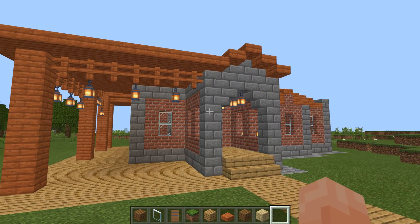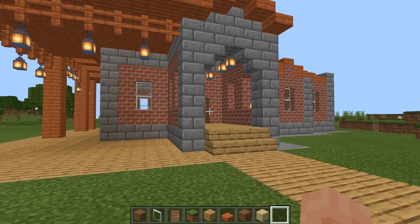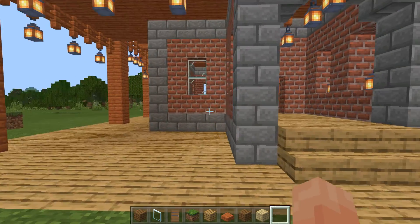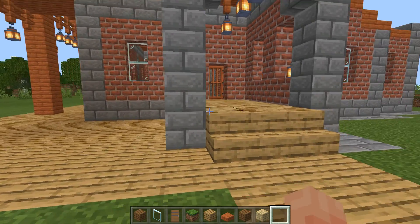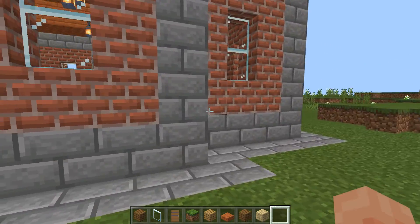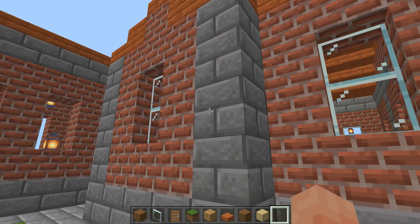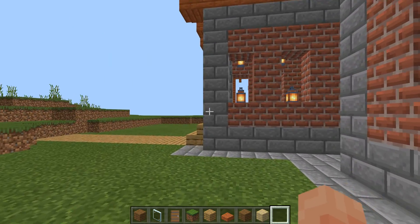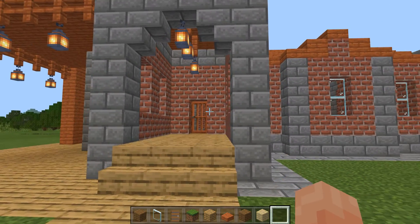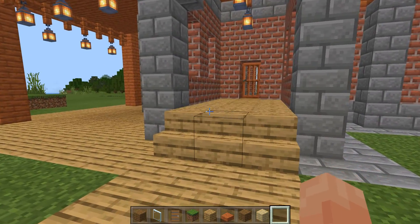If you look at this house and other houses that are a little more than a box, they have different planes working for them. For instance right here, I've made this part of the wall just come out a little bit, just to give the facade of the building some interest. And then this entranceway comes out even more. So that's something you can do to make the building less boxy and more interesting.